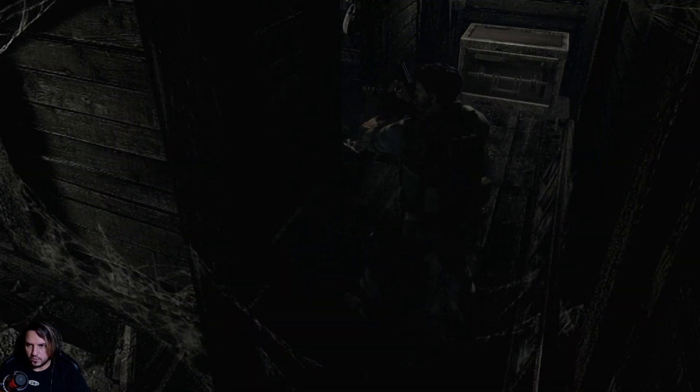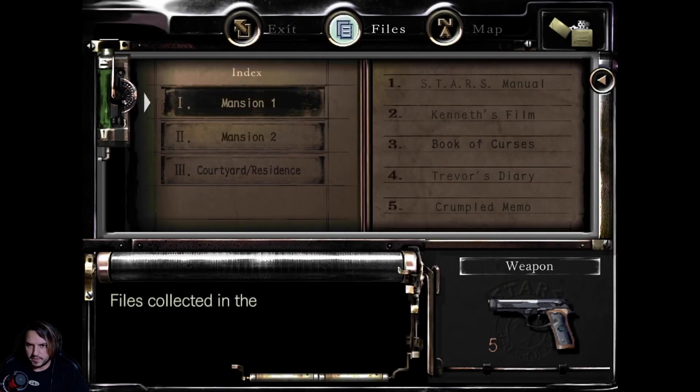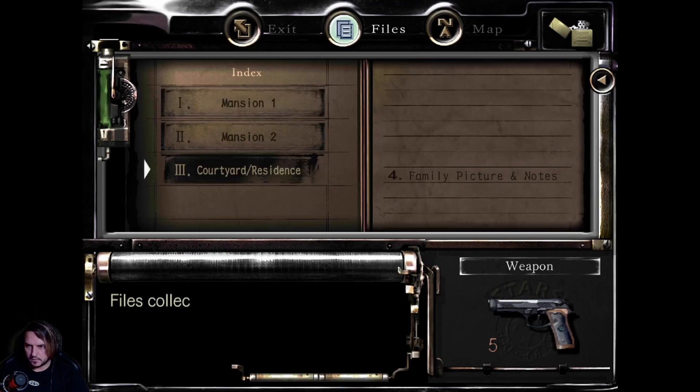Let's just sort our inventory out just a tiny bit so everything's not dead spread apart. There we go, it's all slightly more grouped together. Save ribbons, they're up here too. Is there a way to read notes again? I think there is. Files, because I did pick something up. It's this family - it was next to the save thing, I almost forgot. A family picture, and then it is a picture right there.